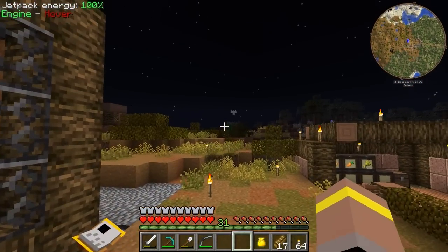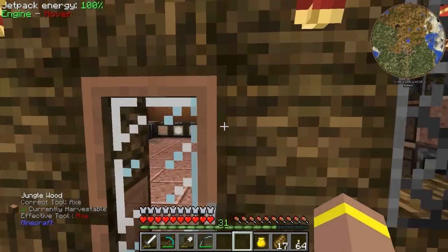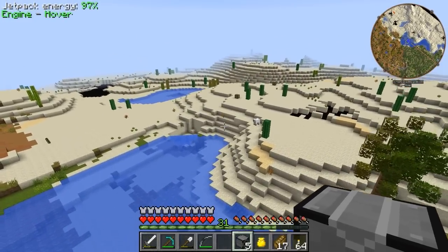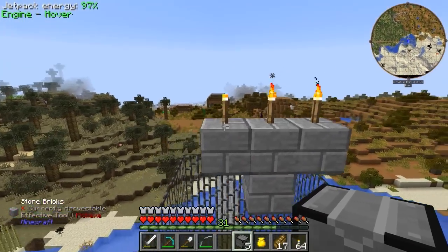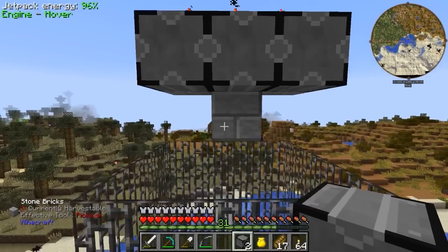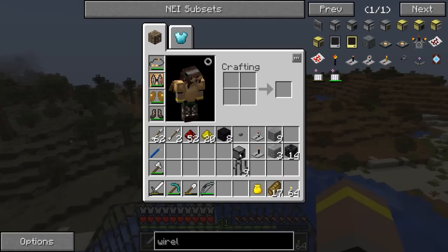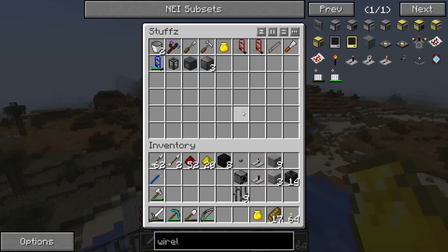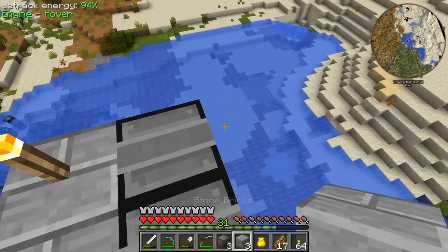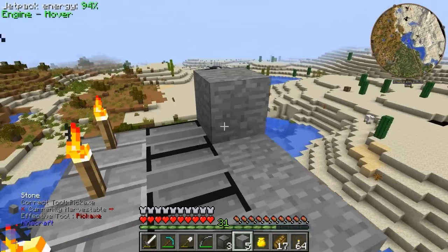I'm going to have a sleep and keep building this up because I need to get more of these iron bars around here. Let's sort out where we're going to be placing these. I want to have the block placers going this way — one there, one there, one there, and one there.